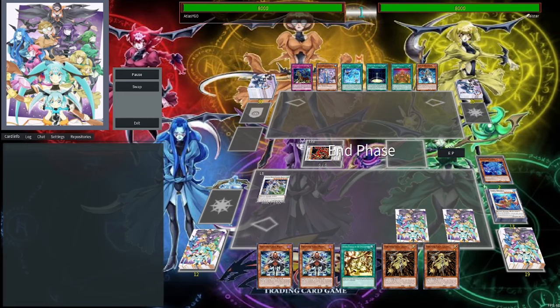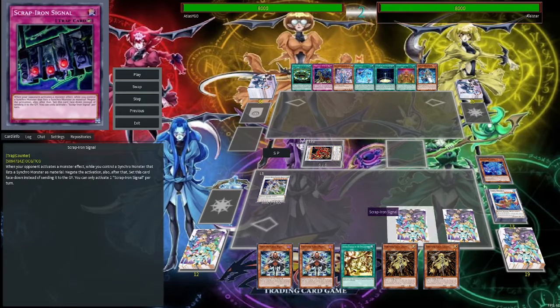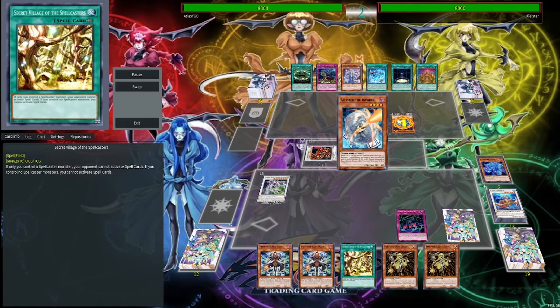If we are able to unleash a full combo, this board is hard to break. We have Soul Kin up, we have Crystal Wing up. If they try to activate a monster effect, Scrap Iron Scarecrow — which is a spell speed 4 counter trap — will set itself back, Soul Kin will trigger, and we get another Crystal Wing. The biggest shame is we couldn't get Secret Village active, which would have locked them out of spells.